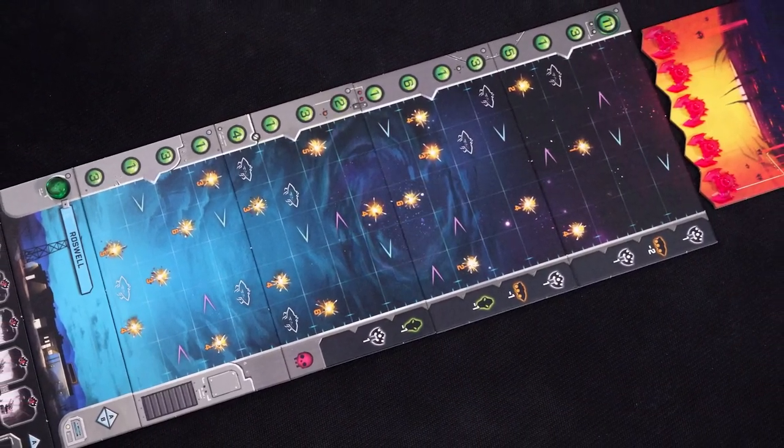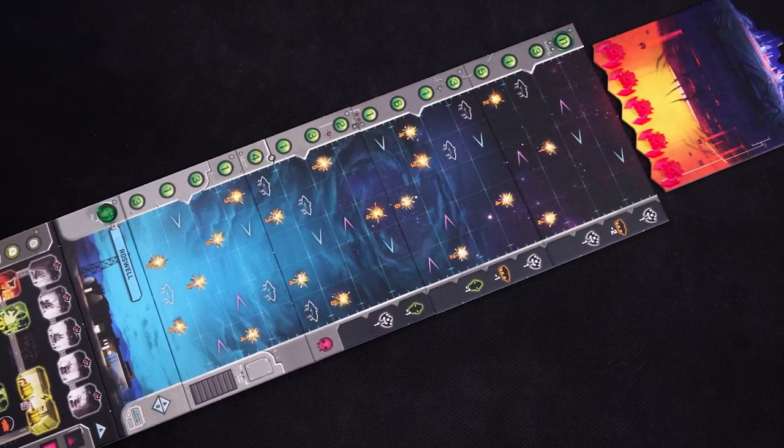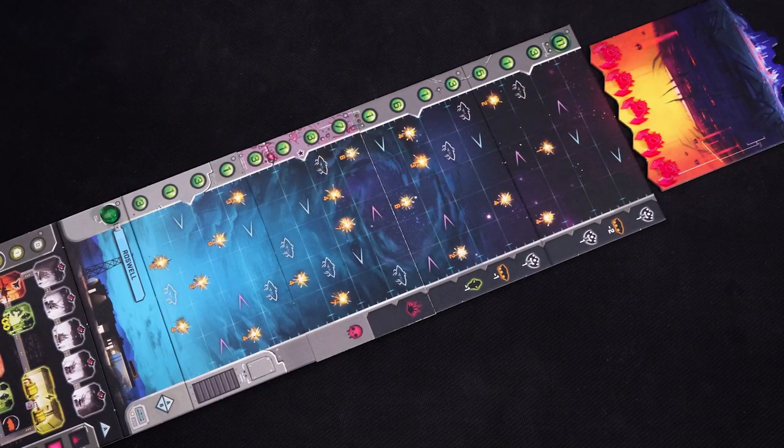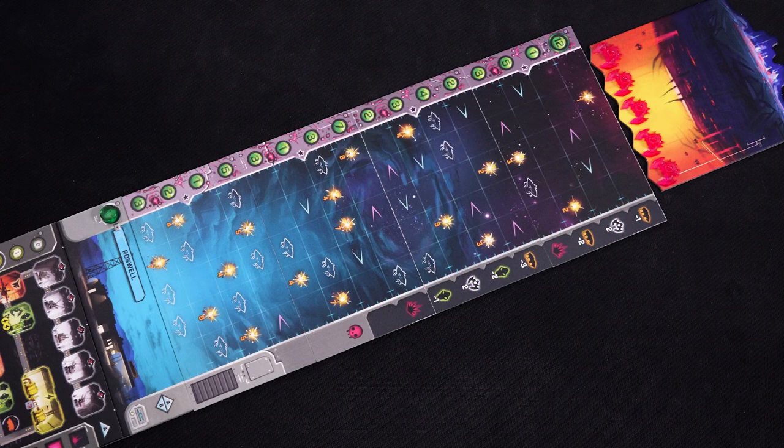Each sky tile is double-sided. For your first game all of the tiles were this side up, which is threat level 0. Each sky tile you flip over increases the threat level by 1, up to a maximum of 4, and the higher the threat level the harder the game.